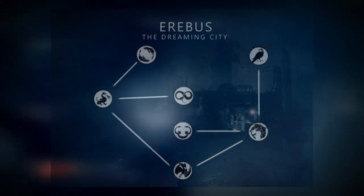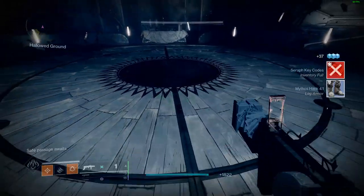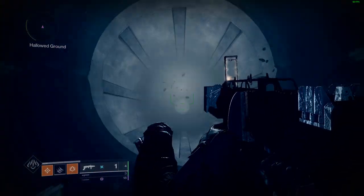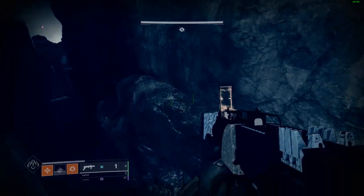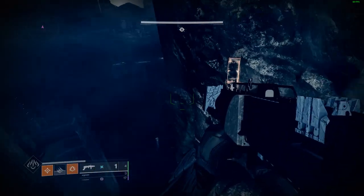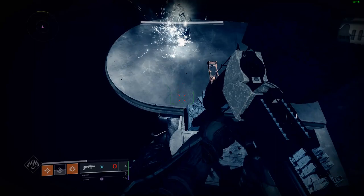Once you have killed the final boss you'll go down a door that opens up and make your way to a bridge that you'll need to cross. You could take the normal route or take this skip I'm about to show you — it works on hunter, warlock, or titan. For hunters, use Stompies; for warlocks I'd recommend Heat Rises; and for titans, Lion Rampants. This is a hunter-focused video so you'll see how I do it here.